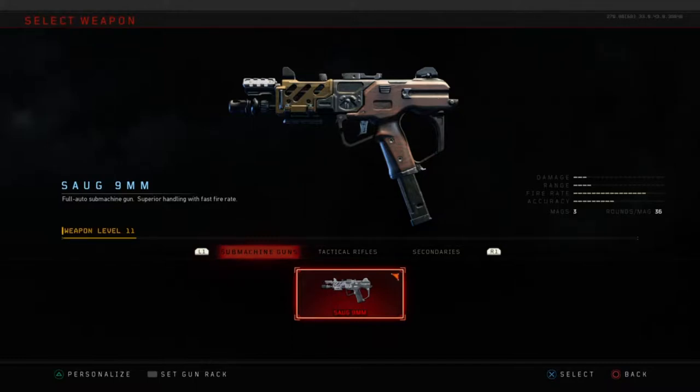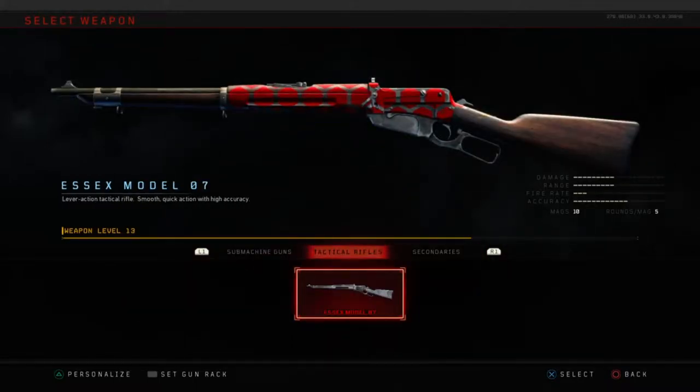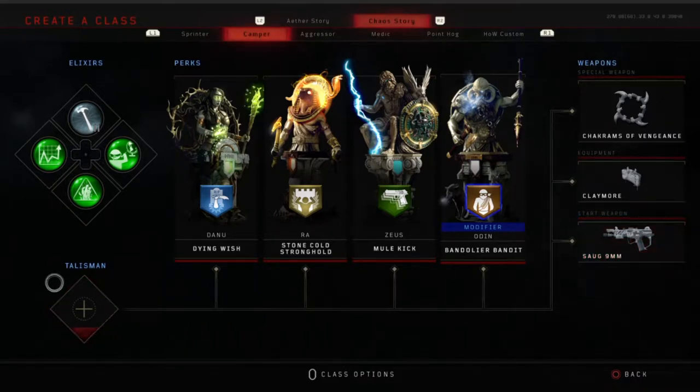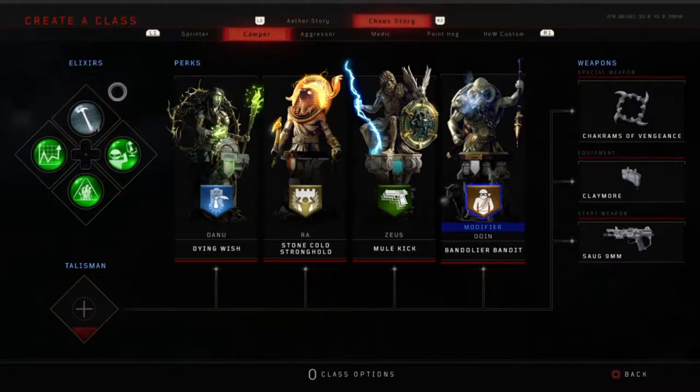Our starting weapon is the Saug - high burst, not quite enough ammo as I'd like, but that's where Bandolier Bandit comes in. It's a great defensive weapon to mow down zombies if you need to get out in a pinch. The reason we're using claymores is they sort of serve as a death perception - they blow up and we'll know zombies are coming around a corner. You can use a talisman to get an LMG to start - I highly recommend that if you have it.